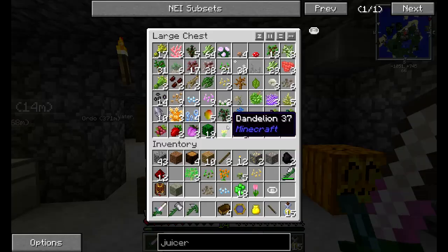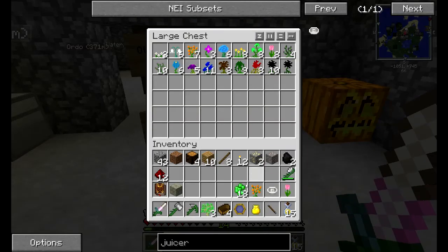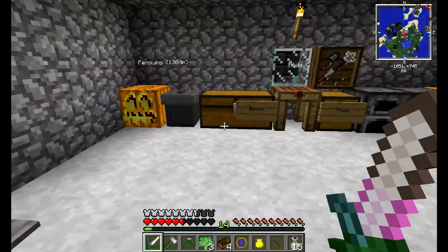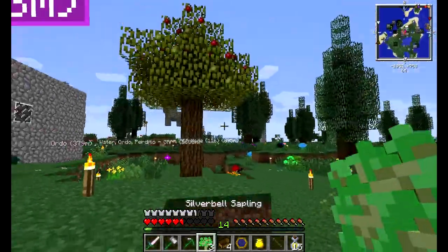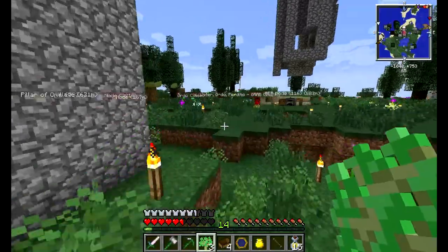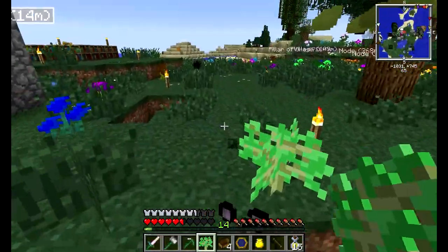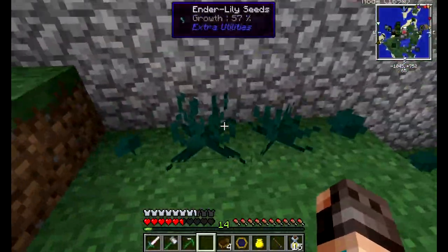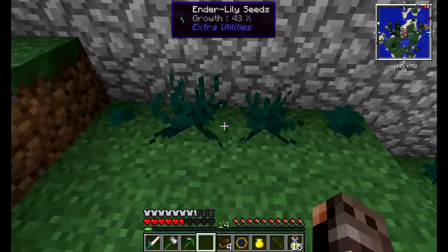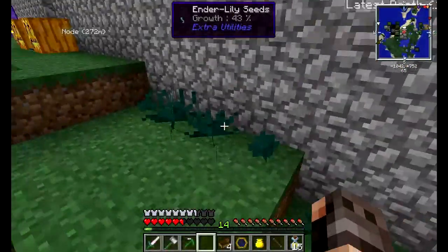That's pretty OP and very easy food, so juice is probably going to be our food production for this series. The Harvestcraft mod has a lot more things I don't know about yet - it allows you to cook and combine things. I've also planted an apple tree for apples to make juice. I found these Silver Bell saplings while looking for that node and they look cool. Also, Ender Lilies - I found these while exploring and planted them. They take a long time to grow, about seven Minecraft days.